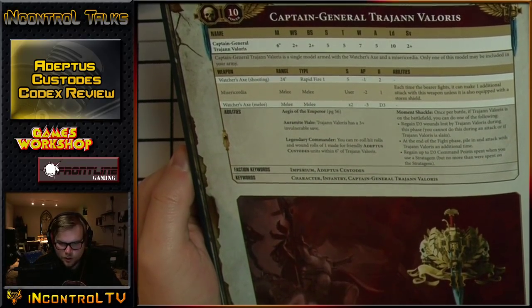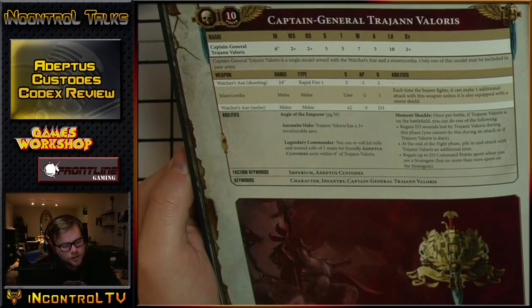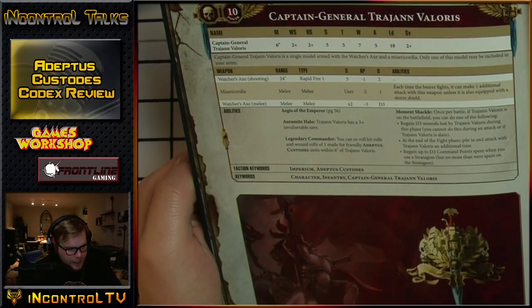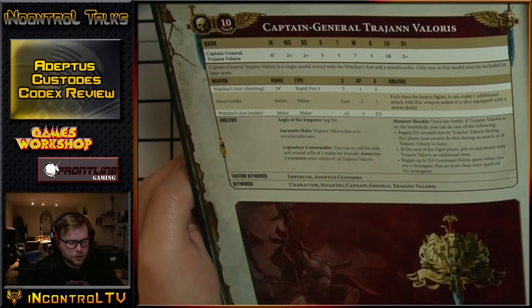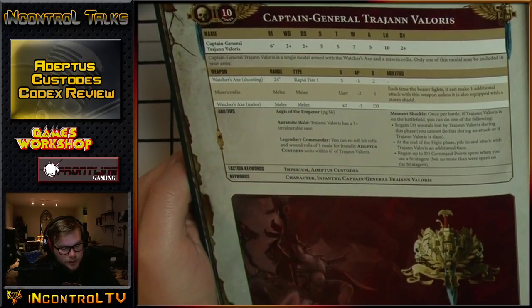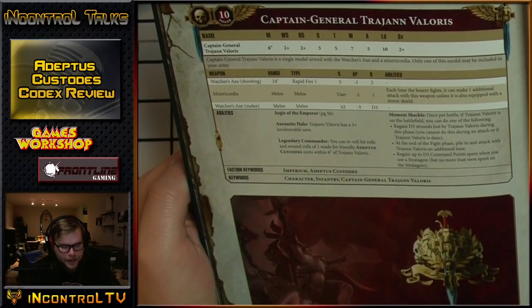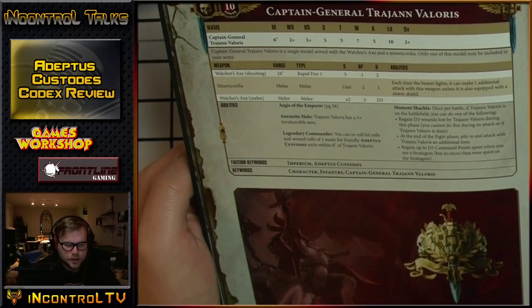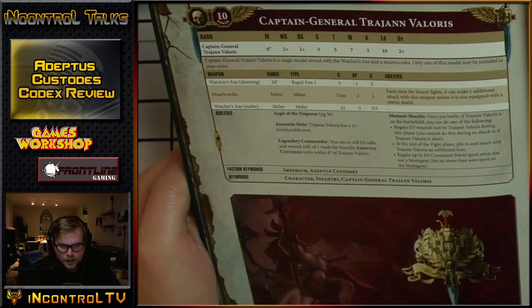The AP -3 is nice because the non-named Axe is only AP -2. He has the Armour of Majesty, which is a 3+ invulnerable. Legendary Commander gives reroll hits of 1 and wounds of 1 within 6 inches. He has the Moment Shackle relic, which allows you to either regain D3 wounds, pile in and attack again at the end of the fight phase, or regain up to D3 command points spent on a stratagem - you only get to use one of those abilities and only once per game.